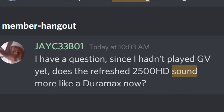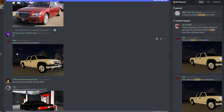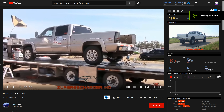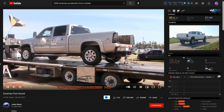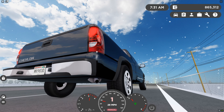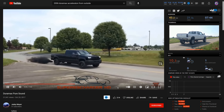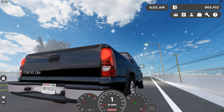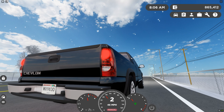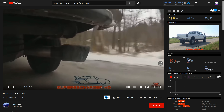Someone asked does the refresh 2500 sound more like a Duramax now, and confirmed yes it does. Then this guy said it sounds like a helicopter — I can't be bothered, so I'm pulling up a comparison of the Duramax IRL. This video has a slightly higher RPM because it was retuned. Here's how it sounds in real life versus in GV — and as you can see pulling in GV, it literally sounds identical. The sounds are taken directly from a real Duramax, including an exhaust-mounted clip comparison.